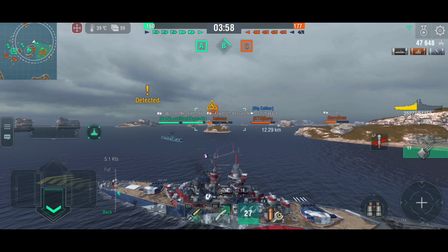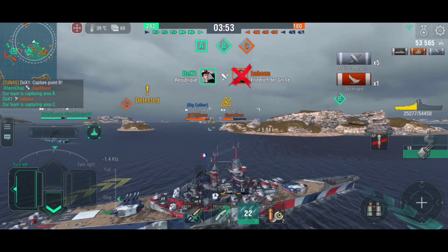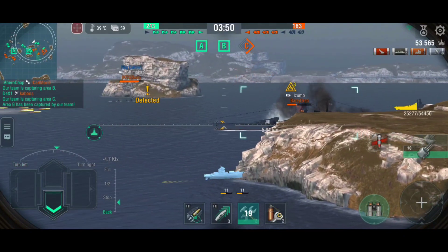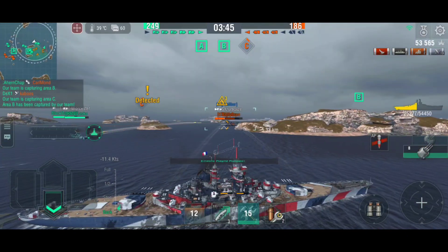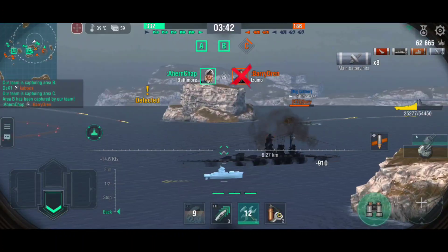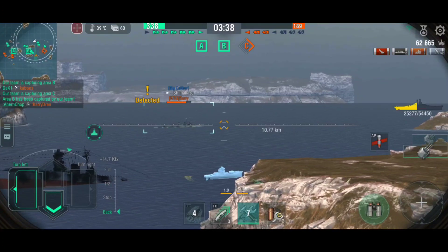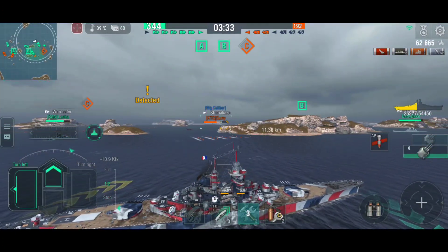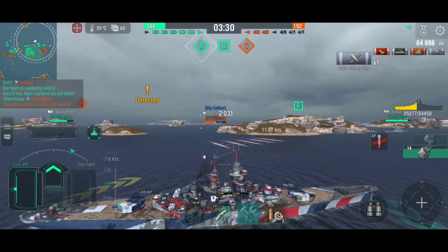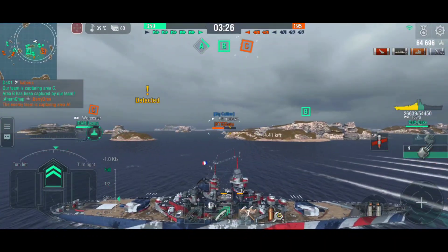If it wasn't for the Reload Booster, it would be very difficult. Republic's reload booster cuts the reload in half for about 3 salvos. So technically, at one point Republic can put out 24 431mm shells in 30 seconds. That is terrifying, especially against a cruiser caught broadside. Even battleships are not spared. The closer the target is, the deadlier these guns become. However, without the booster, Republic's firepower is just decent.